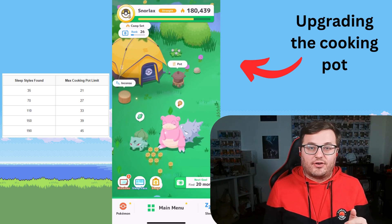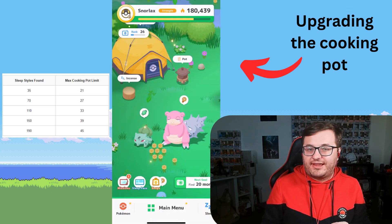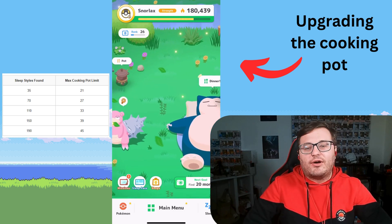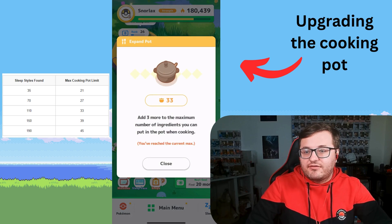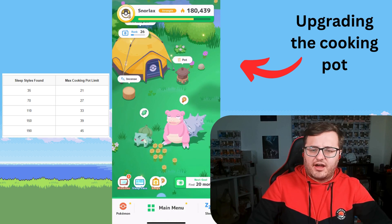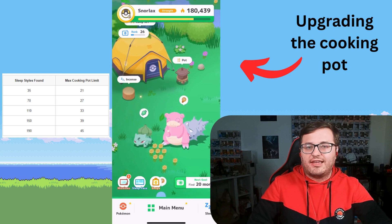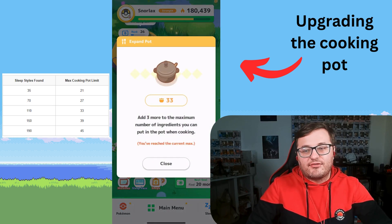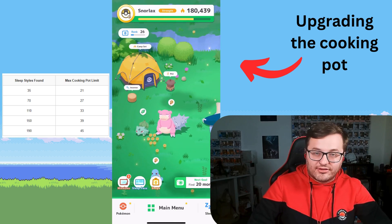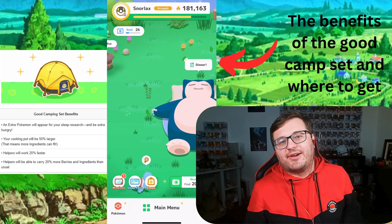When you start Pokémon Sleep your cooking pot can only hold 15 ingredients, but a lot of the good meals require more than that, so upgrade your cooking pot as soon as you can. Once you've seen 35 sleeping styles, you can click on the pot and use Dream Shards to increase it by three or five ingredients. As you find more sleeping styles, you'll be able to upgrade your pot further until you hit the 45-ingredient limit. Some Pokémon can temporarily increase your pot, and you also get a double pot on Sundays, meaning you can get a maximum of 90 ingredients into the pot on Sundays.